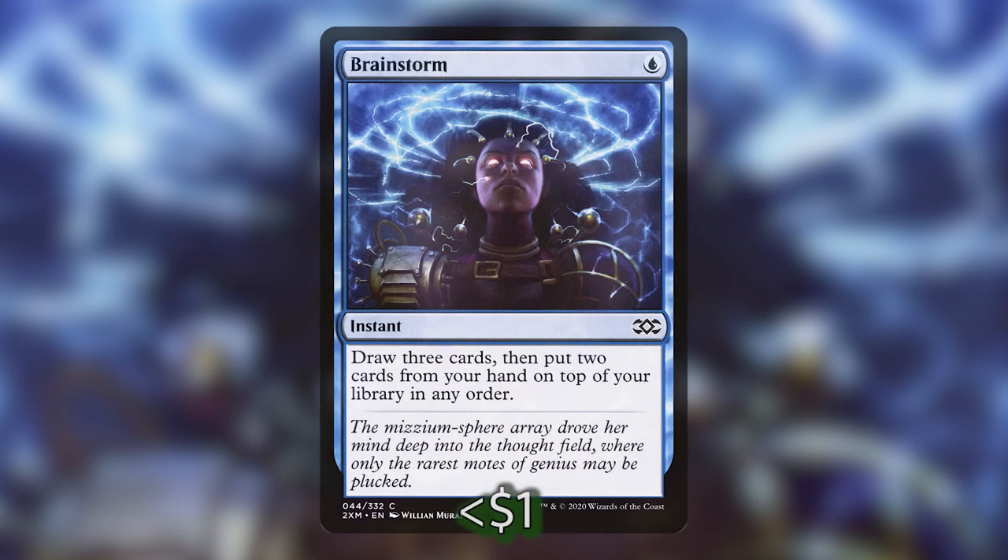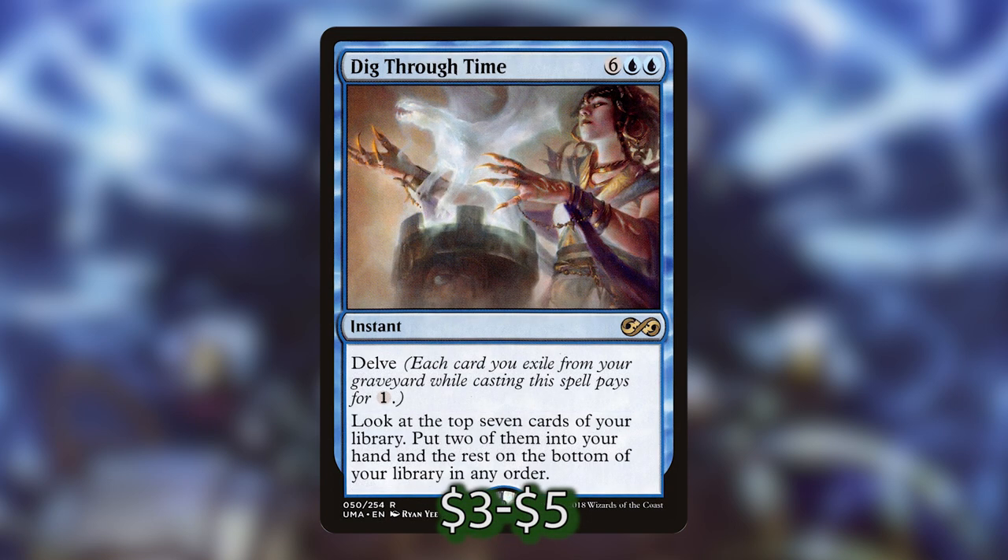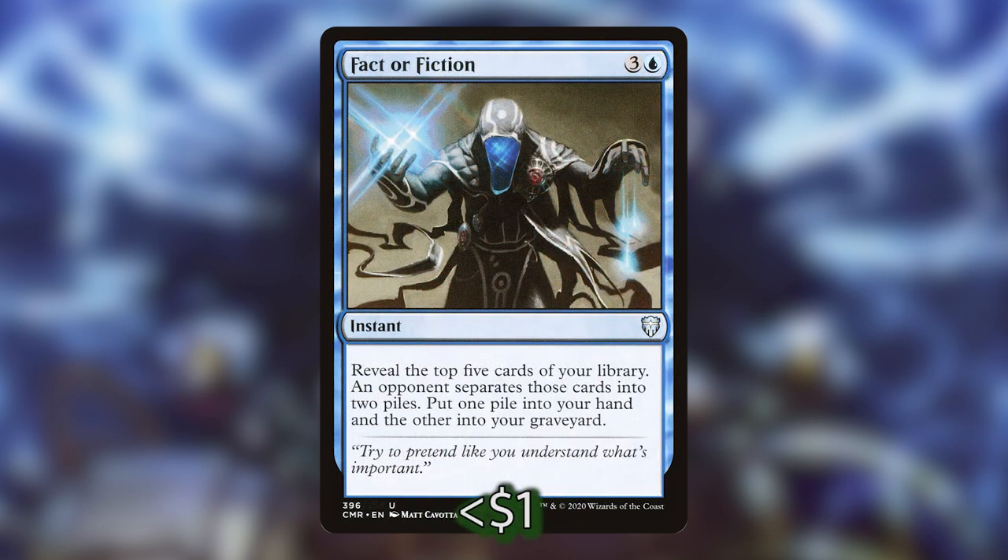The next category is the cantrips and card draw spells — cards that help us churn through our deck to find the pieces we need to combo off and win. We've got Brainstorm, which lets us draw three and put two back on top at instant speed. Dig Through Time has a high mana cost but we can delve away cards from our graveyard to look at the top seven cards, put two into hand and the rest on the bottom, at instant speed. We've got Fact or Fiction, which reveals the top five cards and an opponent separates them into two piles — we put one into hand and the other into graveyard. This works really well with Dralnu because it forces opponents into a difficult situation where sometimes no matter what they give us, we'll have access to those cards.